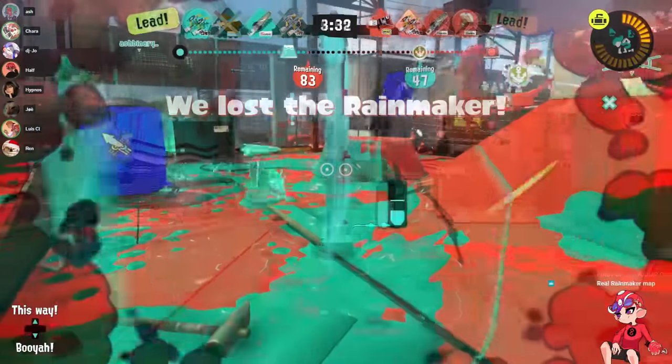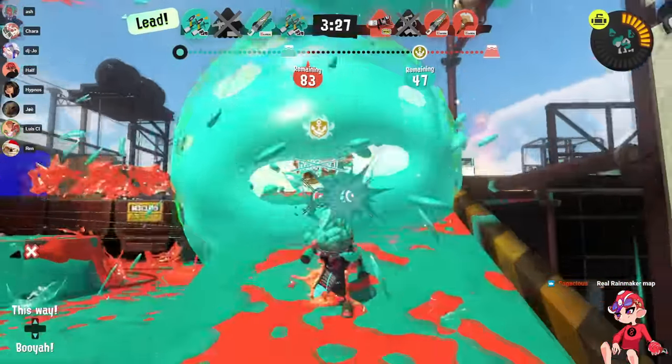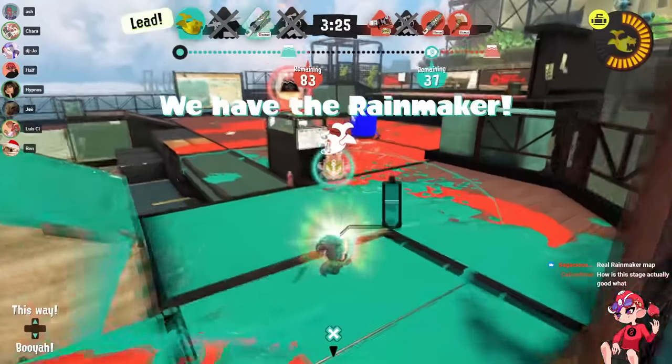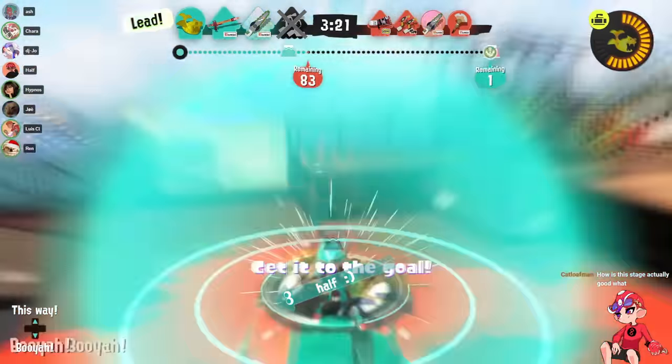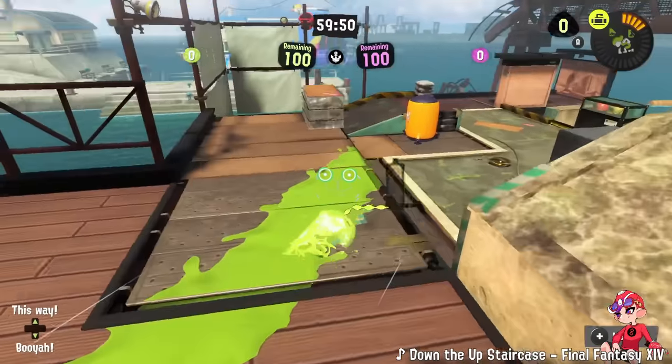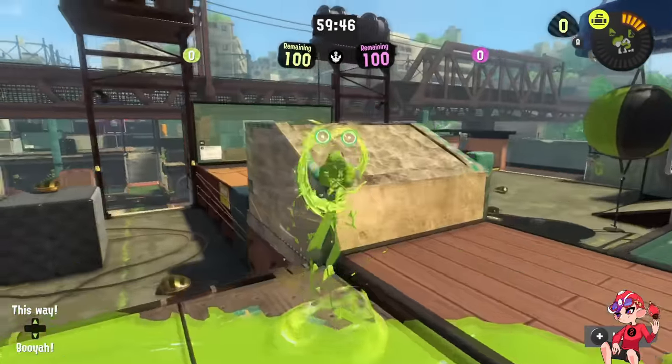This breakaway route with the objective — being able to take the objective on this flank and get behind — is something this map really needs to open it up, and it's the only map where you can do that. In Bluefin Clams, this ramp is gone for some reason. I don't know why — it would have been really nice.